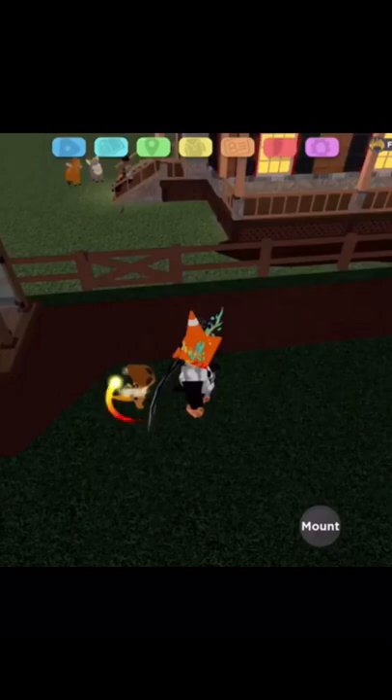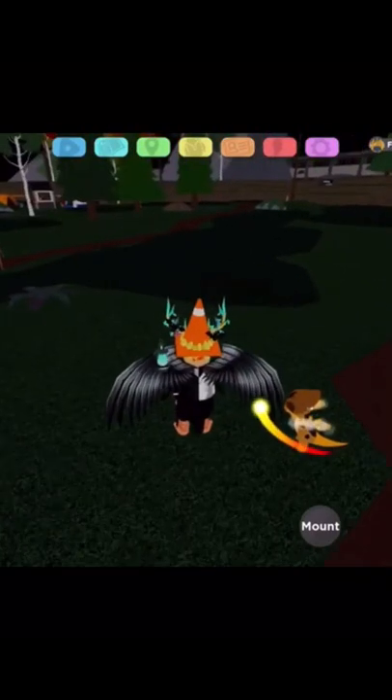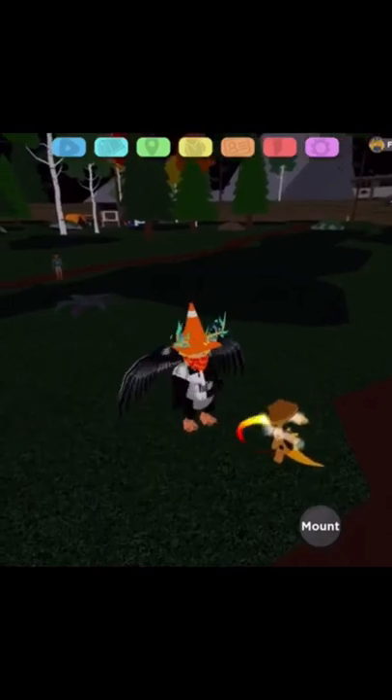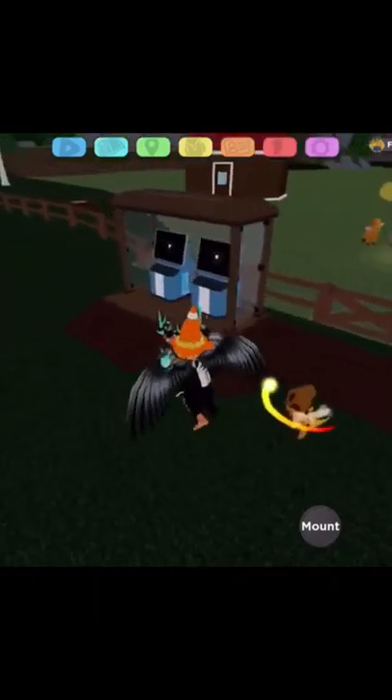I ended up changing the wisp one more time and got a slightly different one. It's now yellow at the front and fades into a red, so it's still got orange in it but it's just different to my gamma weevolt wisp. I just want them to be unique.